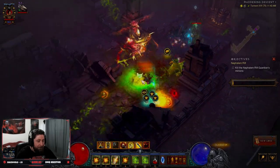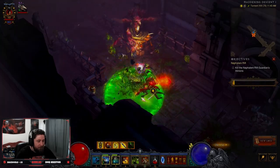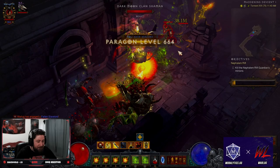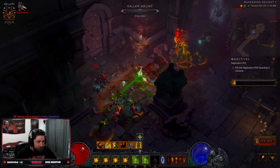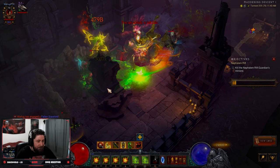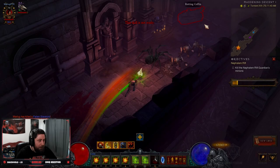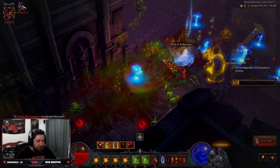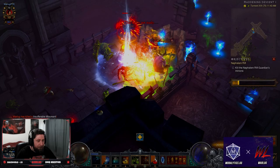We blow stuff up. See ya, wouldn't want to be ya. Oh, goblin — what's up dude? See ya. Don't care, on to the next one. Make sure we get all of our hex stuff up. Boom. The build does require a little bit of having some adds around, otherwise you kind of get stuck on elites. But otherwise the build just slaps. We destroy all kinds of stuff. Get in our Angry Chicken — boom — and then we're dead.